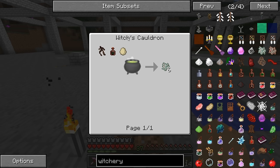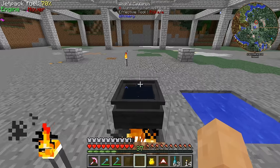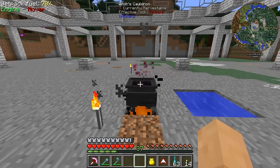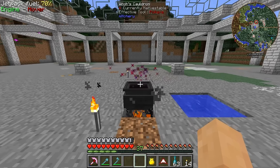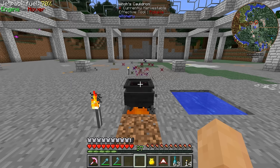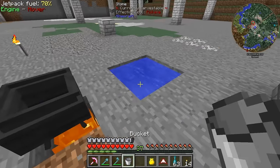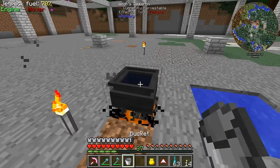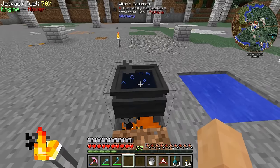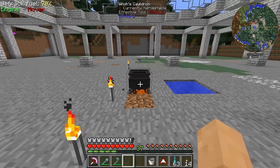We just throw these in - I usually prefer to go in the correct order: mandrake root, exhale of the horned one, egg. It does a little swirly swirly. You do have to fill it up three times with a bucket, which is a little annoying - we'll probably automate that process pretty soon. We get a little bit more Mutandis.